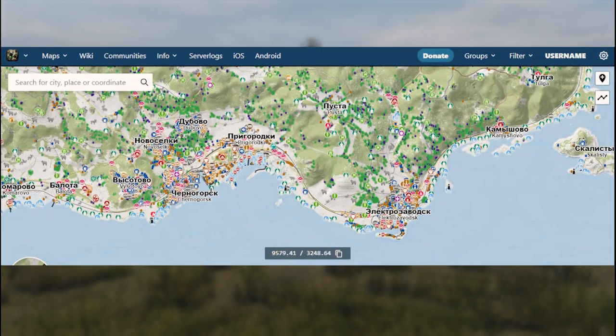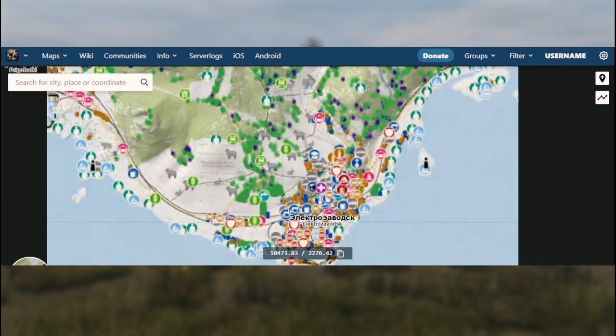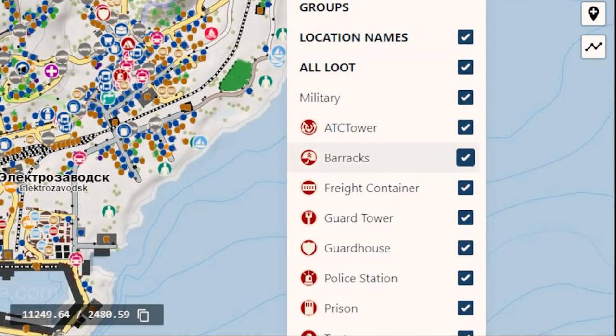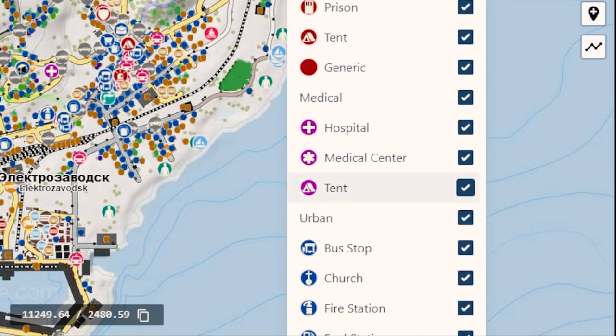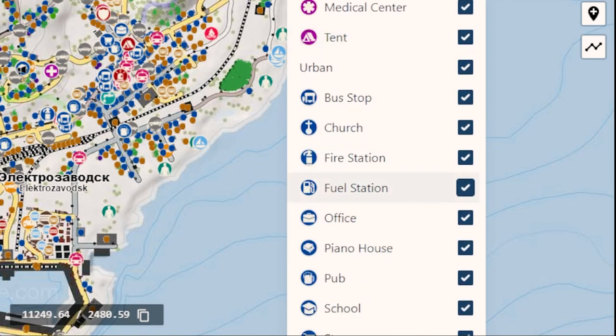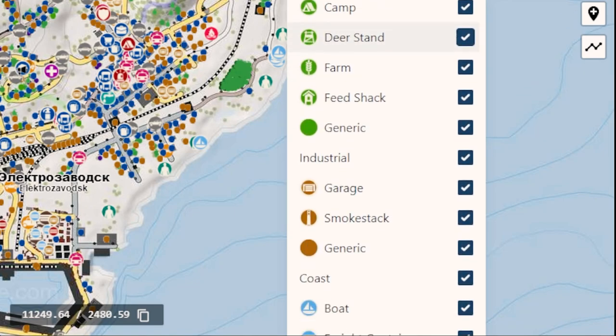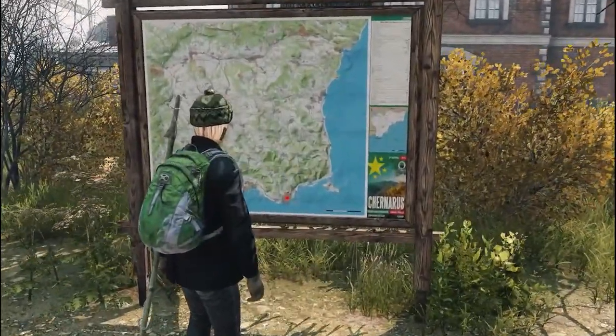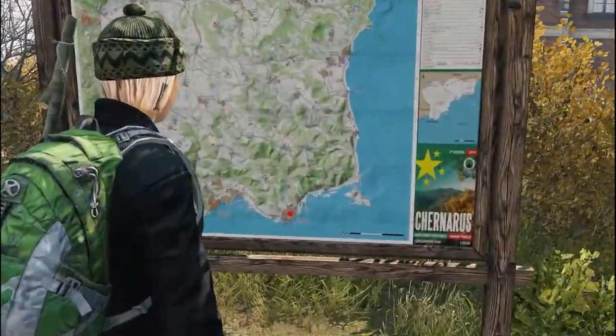The app will also show you where nearby wells are and animal spawn locations, along with a huge list of other things. There is also a tourist map you can carry in your inventory and these huge trail maps in most towns that tell you exactly where you are.